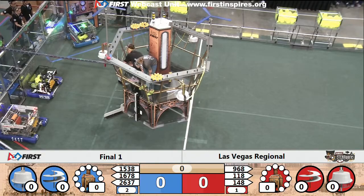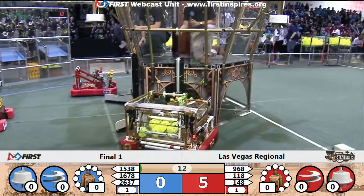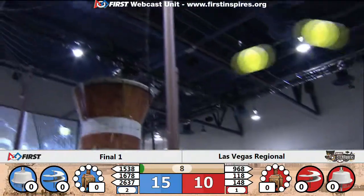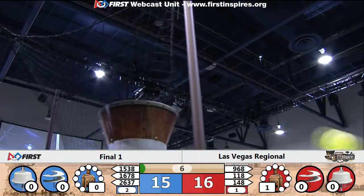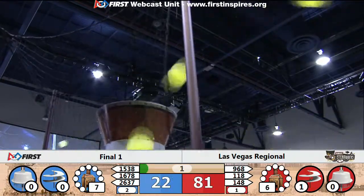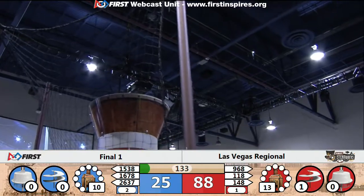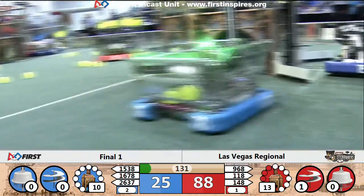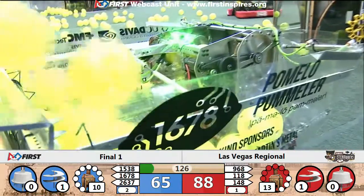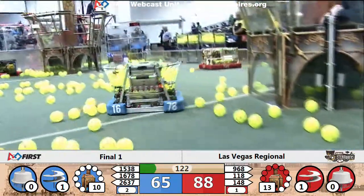Three two one go! Welcome to the finals, folks — number one seed in red, two in blue. 148 and 118 taking shots at their boiler, here comes 1678 and 1538 both taking shots. Not a lot of shots being made by either alliance at the moment, and it is going to be an 88 to 25 tie in favor of the red alliance, both alliances with one rotor spinning. 1678 dumping a hopper into their robot.